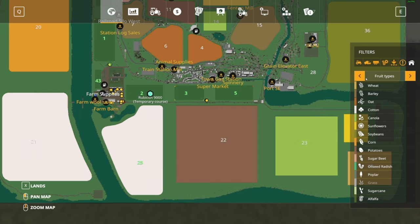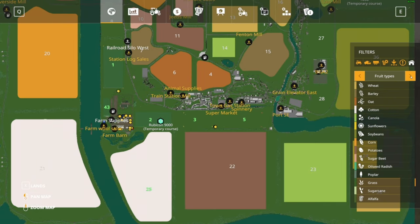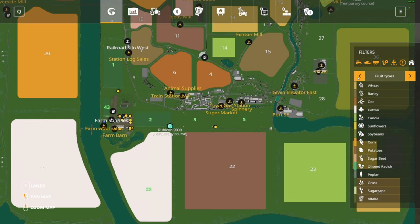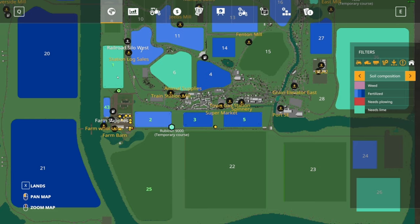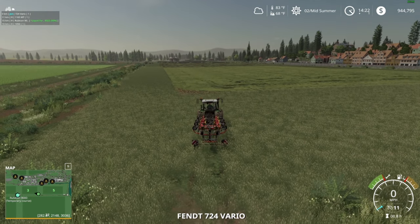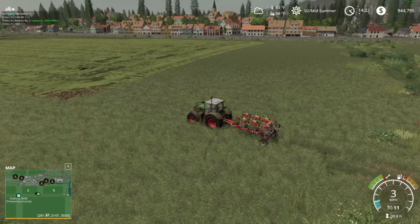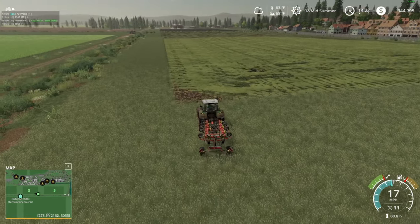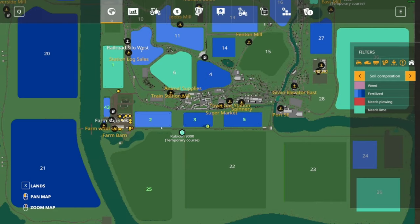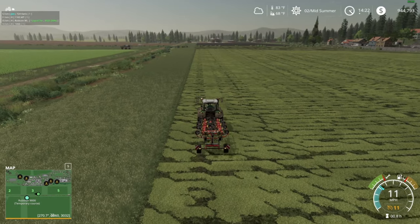Let's run through the fields real fast, then find a task, then I'll talk about my internet. Fields three and five have been cut — it's still grass, we're trying to make hay. Two, 43, and one have all been fertilized and cultivated. Field one needs lime, so I'm going to lime that — that's a good job for this little tractor. I'll just let the hay dry; it probably needs to lay out a day.